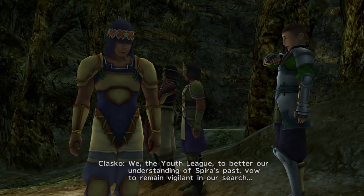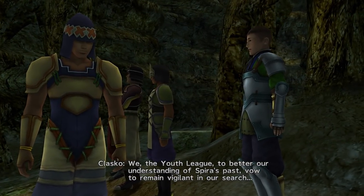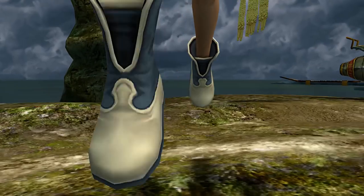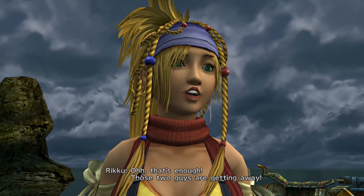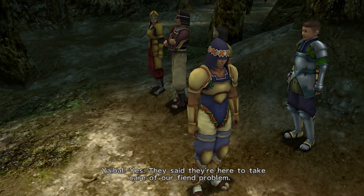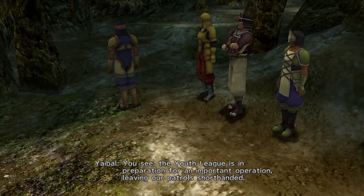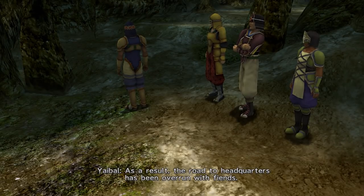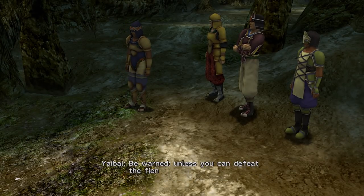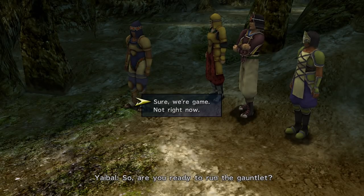'We, the Youth League, to better our understanding of Spira's past, vow to remain vigilant in our search.' Classco sounds really enthusiastic, doesn't it? The Youth League is in preparation for an important operation, leaving our patrols shorthanded. As a result, the road to headquarters has been overrun with fiends. Unless you can defeat the fiends on the road, you will not be able to pass. Are you ready to run the gauntlet? We get another choice here - we're going to select the top choice: 'Sure, we're game.'